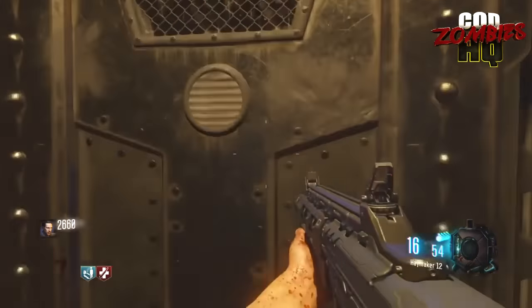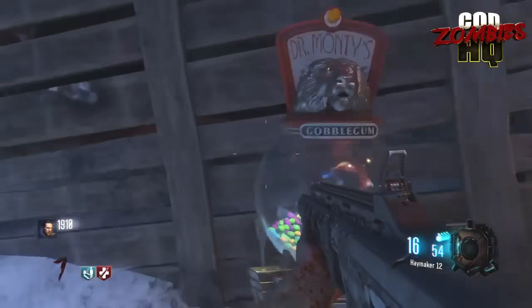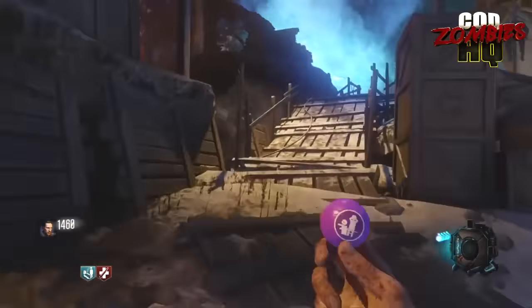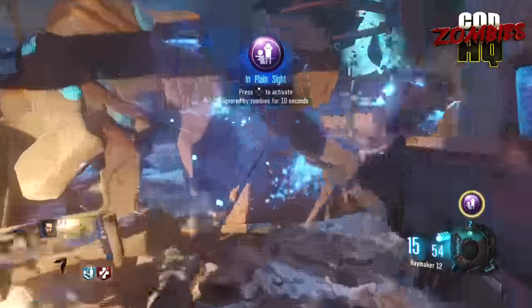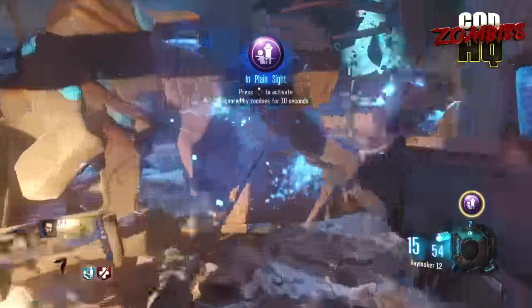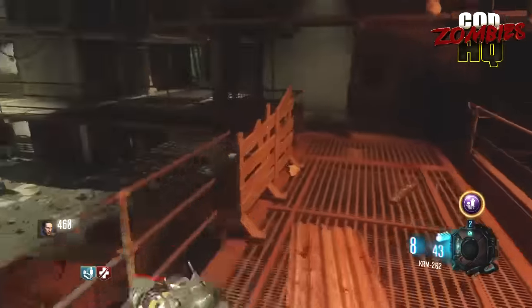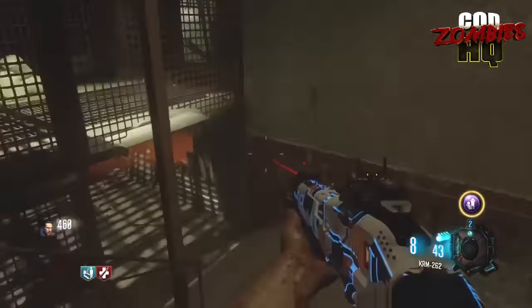We also have a final list of all the maps that have remastered areas in Revelations. That list is Origins, Mob of the Dead, Verruckt, Nacht Der Untoten, Shangri-La, Kino Der Toten, and there are also some elements from Zetsubou No Shima from Black Ops 3. There is no Moon or Ascension, only those maps mentioned. No third wonder weapon has been found as of this time. In terms of progress on the main Revelations Easter egg, nothing is 100% clear as of now, but I will be bringing you updates as new steps are found.